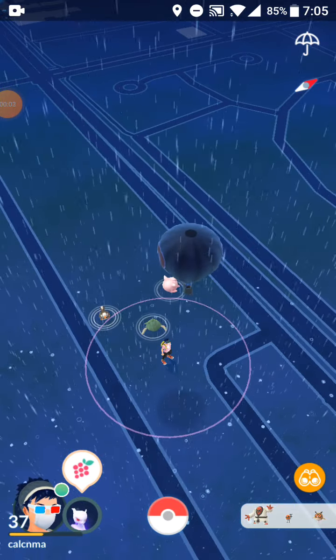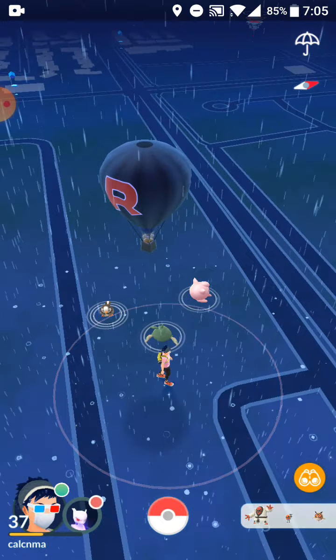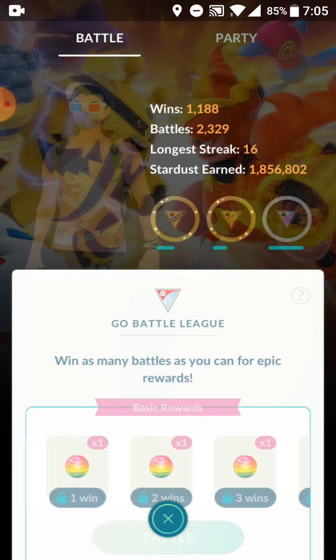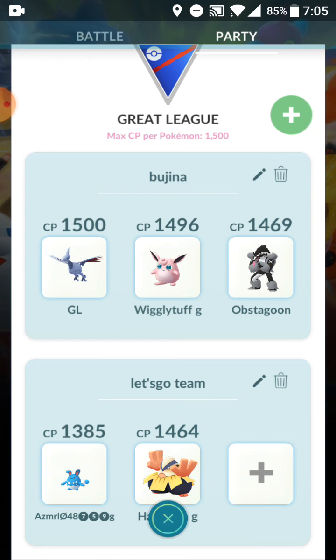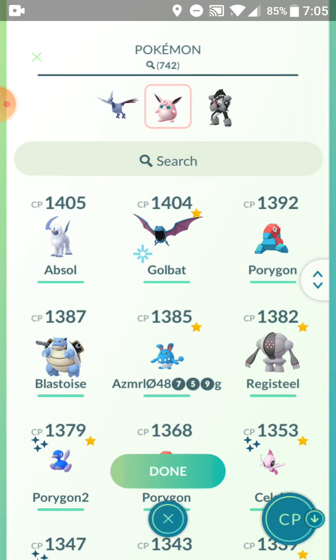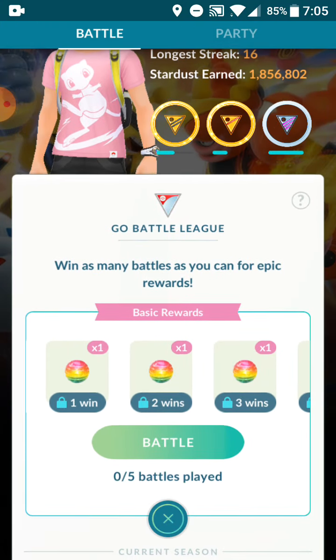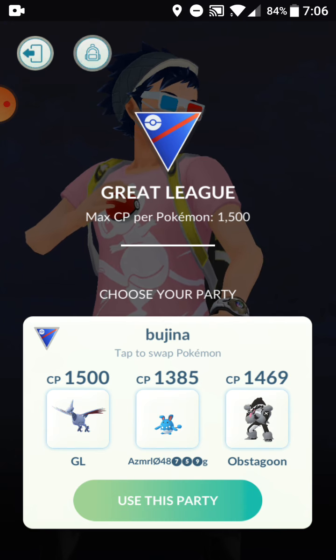Hi guys, welcome back to another video. Today we will be playing Great League in GO Battle. I'm using a new party: Skarmory, Wigglytuff, and Obstagoon — but I'm gonna switch Wigglytuff and put it into a Zoomer roll (Azumarill). I did get to rank 14 and 15 off camera. Right now I can get red candies — that's your first set for rank 15.